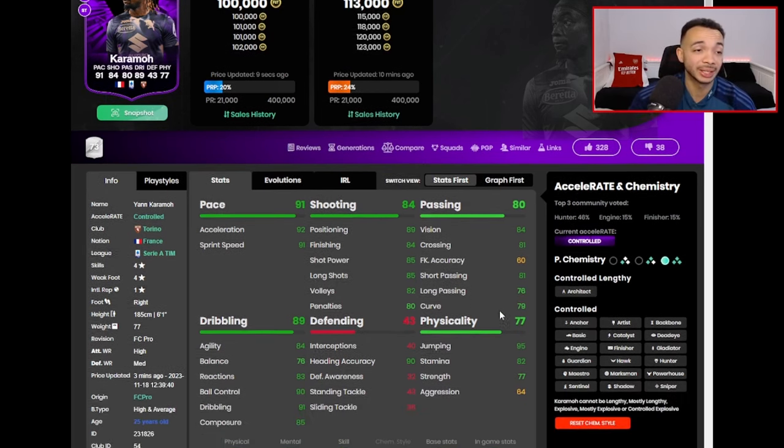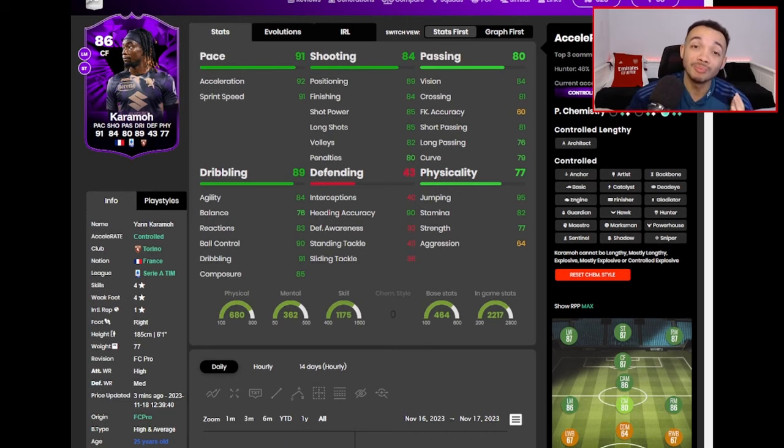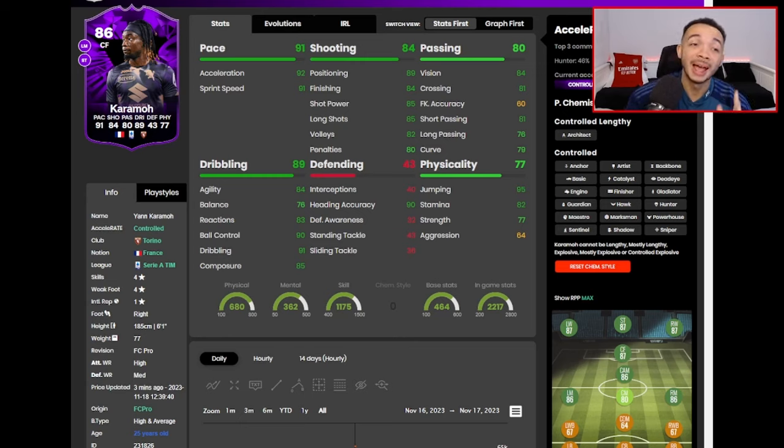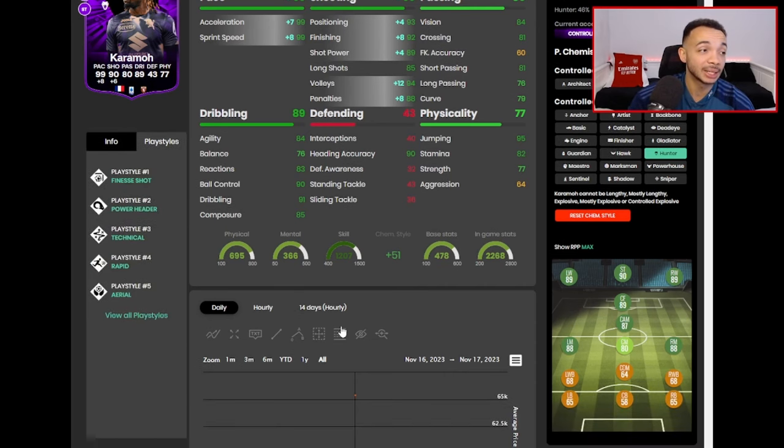The cheaper Kolo Moani, basically. He's around 100k now. The four-star four-star is the minimum we're looking for. Six foot one, high/medium average — he doesn't move the best, I will say that. You may want to stick an Engine on him, but I thought he was okay with the Hunter. You just have to get used to how he moves. With an Engine: 99 acceleration and sprint speed — that is key with this card. His finishing is around the 90 mark and was really good. His passing is good enough for a striker. His dribbling — the balance is low, you do feel it sometimes, a little bit awkward. Heading and jumping are really good. His strength and aggression aren't the best, but I didn't notice him feeling too weak in game.